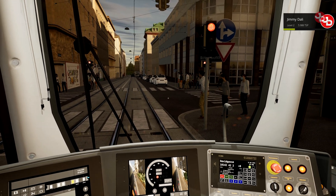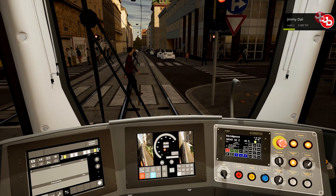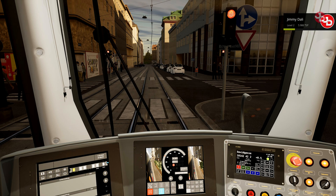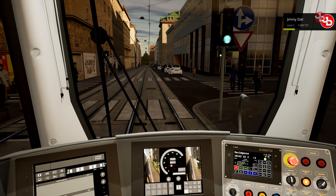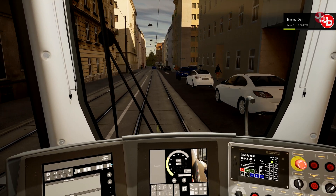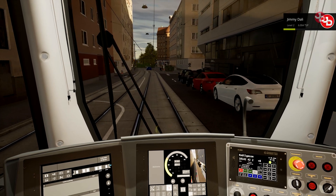Oh, we have a red light — might as well let her in. Now we can go. Knollgasse. Umsteigen zu 6 in Richtung Geyereckstrasse.